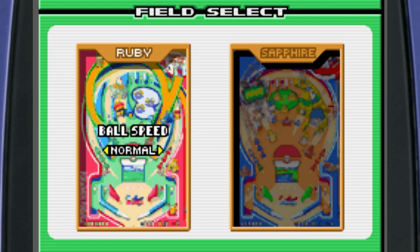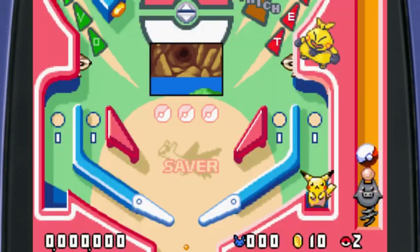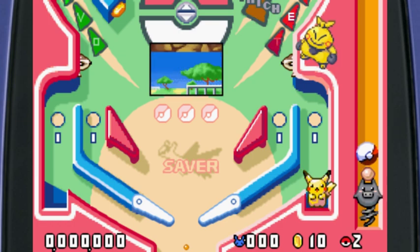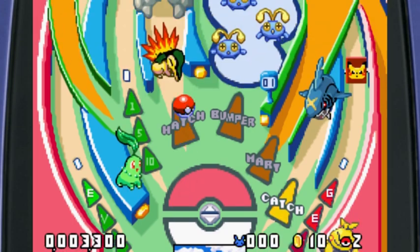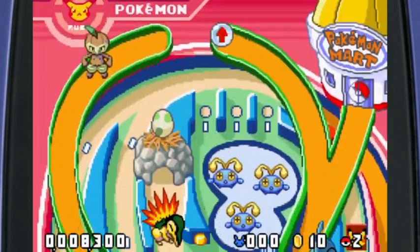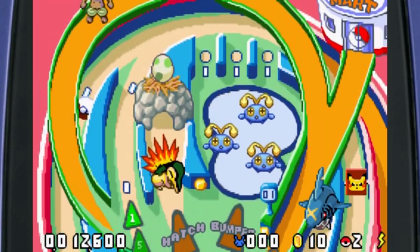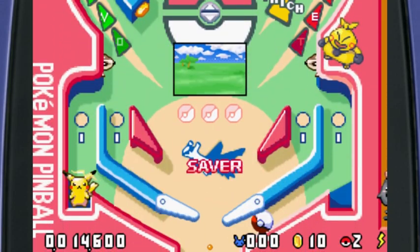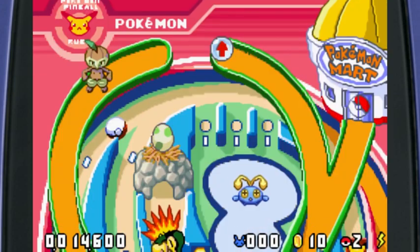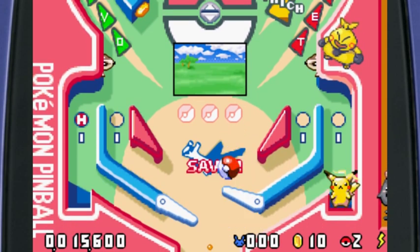We went to Sapphire, so let's give Ruby a try. Normal wasn't too hard so we'll go with normal again. I want to get the volcano. We're gonna launch off Grumpig's mini version — whatever the hell it's called. I swear it's just one of those Pokémon that you forget about. Instead of ball on Shroomish we have some ball on electric fish — so that's neat. On the Ruby side we want to get our ball inside of a Sharpedo. There we go — there goes our ball.